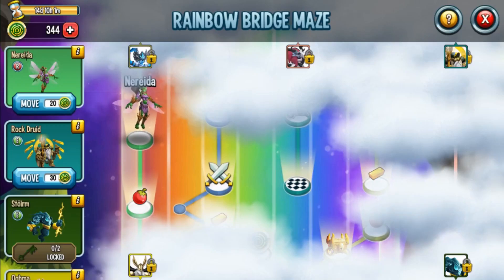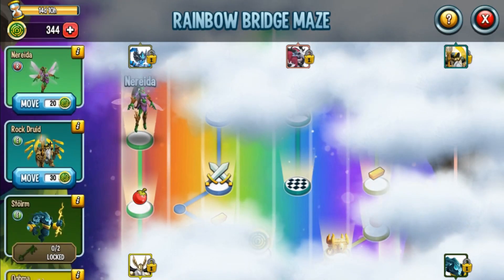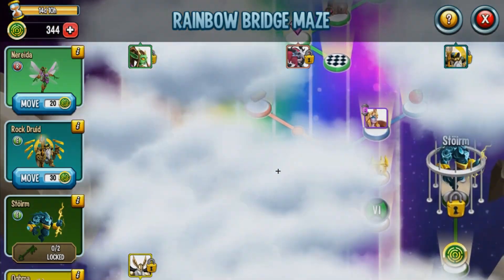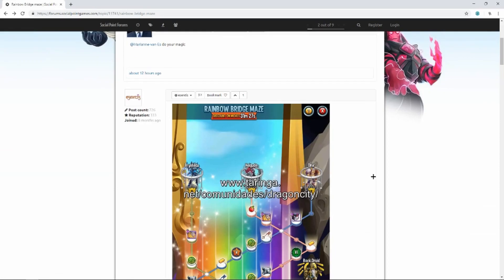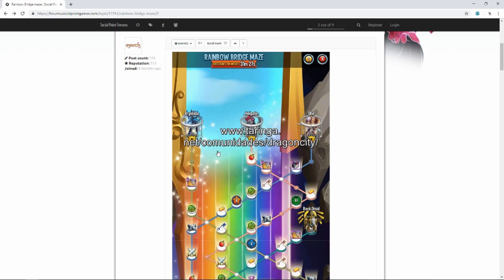So this is the maximum amount of coins I could collect from my habitats, aside from PvP which I'll do later. I'll give you guys some info about the secret path and also the discount timing. Here on the Social Point forums - I'll leave a link in the description if you want to check it out. Somebody posted a map on the forums, and you should definitely download it; it will help you navigate throughout the maze.